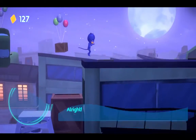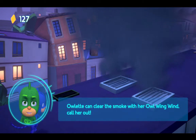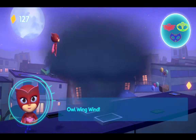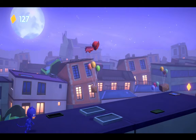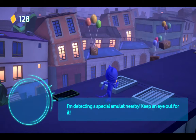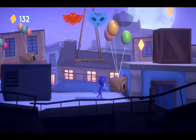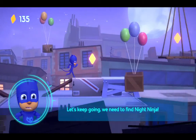All right! Whoa, this smoke is too dense — I can't go through it. Owlette can clear the smoke with her Owl Wing Wind! Owl Wing Wind! Thanks. I'm detecting a special amulet nearby — keep an eye out for it. Good job! Let's keep going — we need to find Night Ninja.